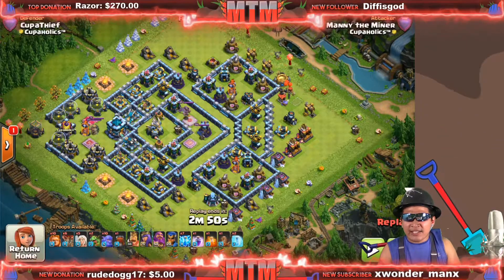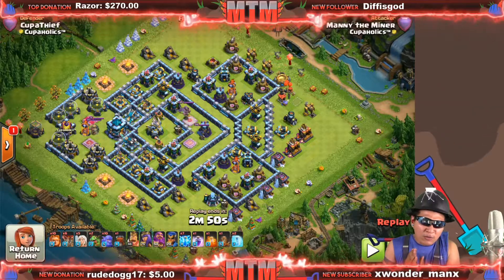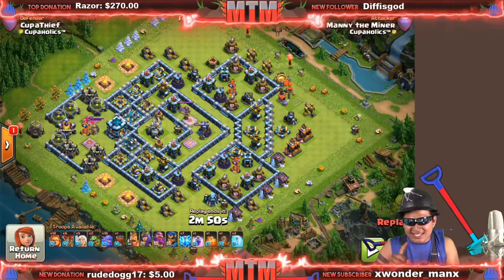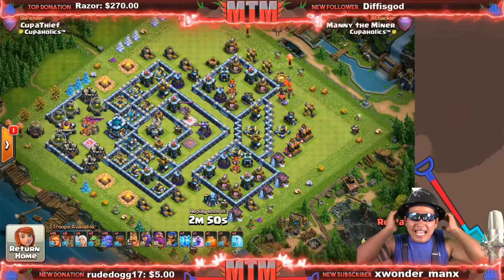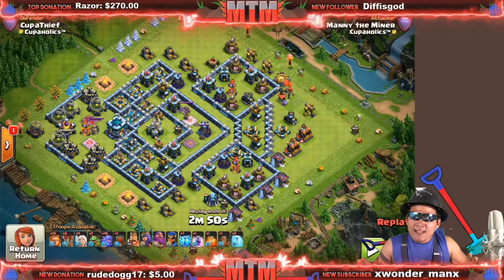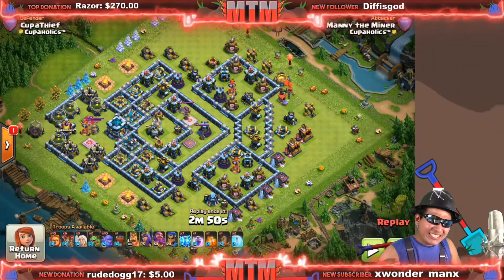What is up guys, this is Manny the Miner, welcome back to the Miners Club. I always thought we need more giants and healer attacks at higher town halls, not just TH9 and TH10. Today I was having a lot of fun with this on friendly challenges — the first hit was a triple — so stay tuned for some awesome attacks. Could this be a new meta?